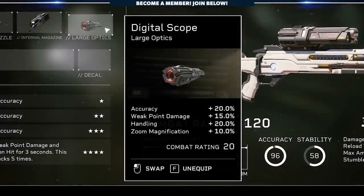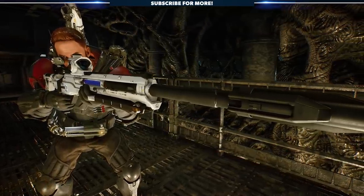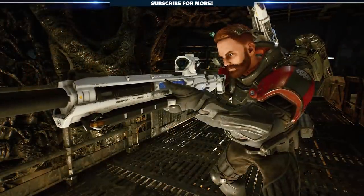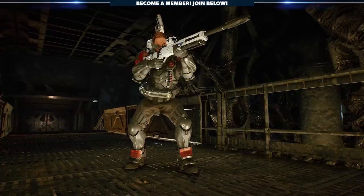For the large optics, I'm not changing things up. I don't like the fully replaced ADS in this game, so I'm going with the digital scope. This increases our accuracy by plus 20%, weak point damage by plus 15%, handling by plus 20%, and zoom magnification by a paltry plus 10%, which is exactly what I want. At the end of the day, we have a supercharged L33 Pike with incredibly high damage, laser sharp accuracy, a decent handling bonus, and really strong weak point damage.